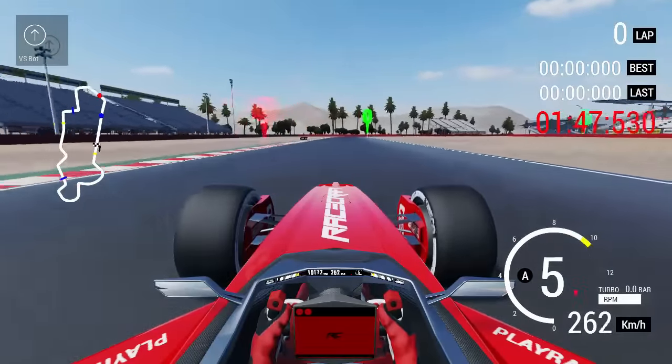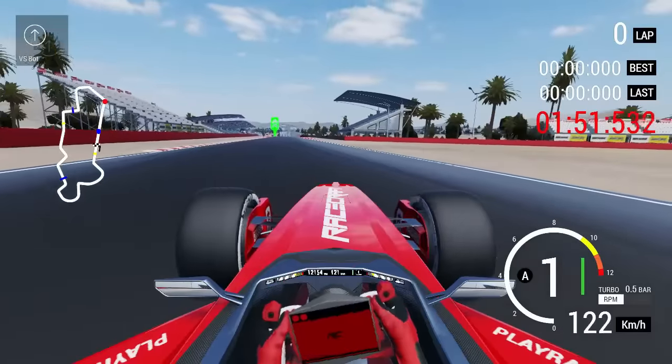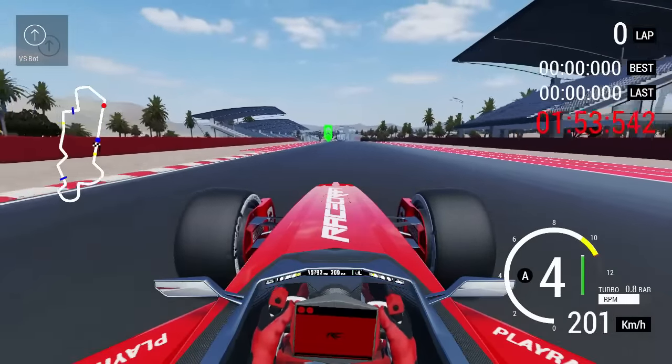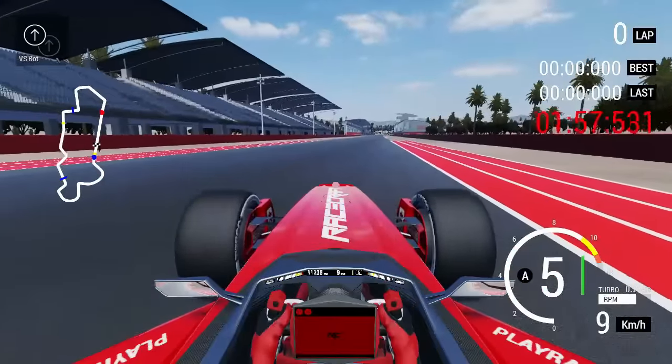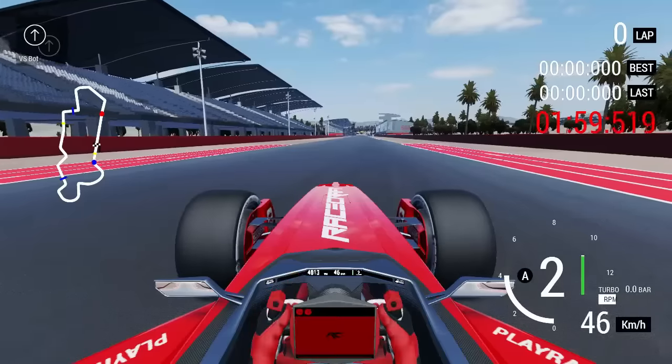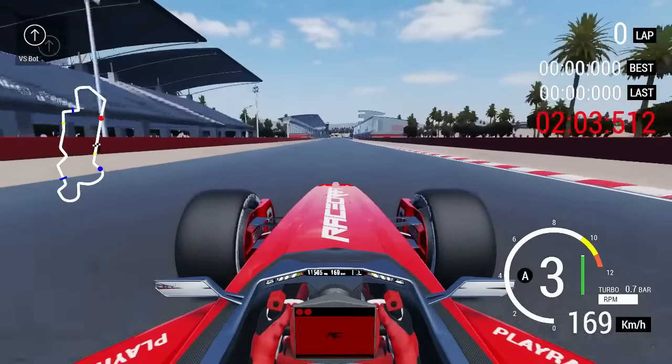But it's after the final corner that the track drops its drawers and waves its dick at you. You see yourself on the straight, there's the grandstand, you go full beans — and BOOM! The track unexpectedly drops about 10 metres. You sail through the air, and that counts as an invalid lap, which you get when leaving the track, including vertically.